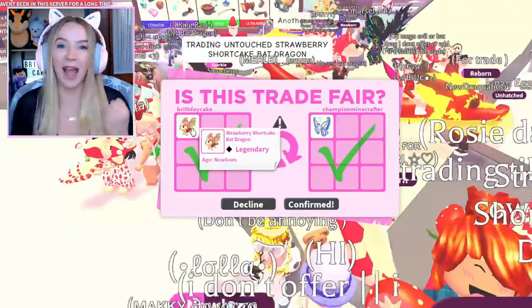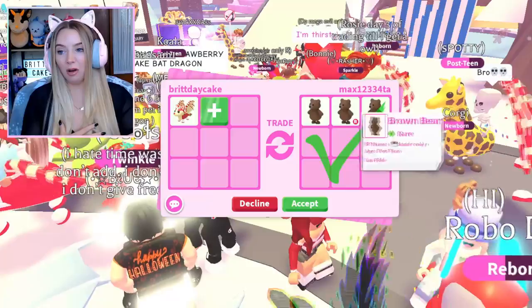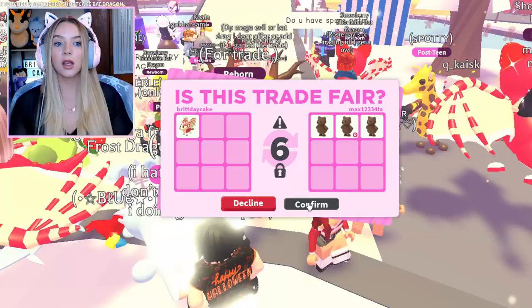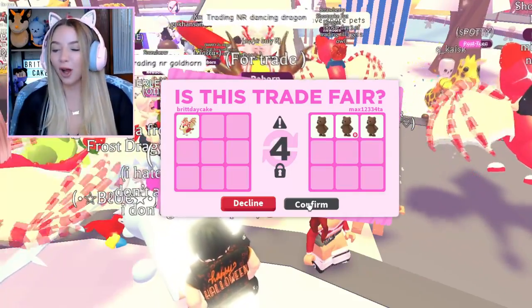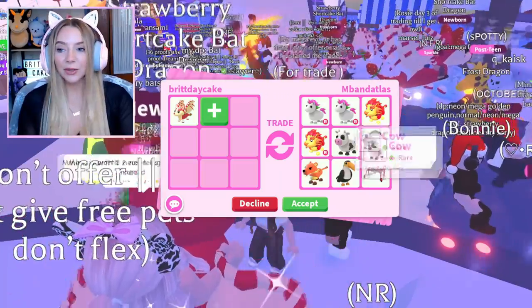Three brown bears is a really cool offer. These bat dragons are over ten dollars a piece when you do the Robux conversion and I'm just trading them like they're water — but that's okay, we're happy with the trade. We traded another one.